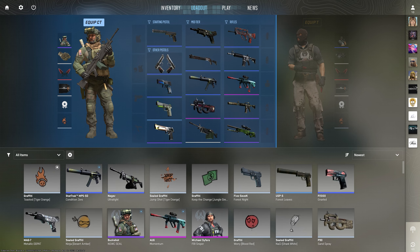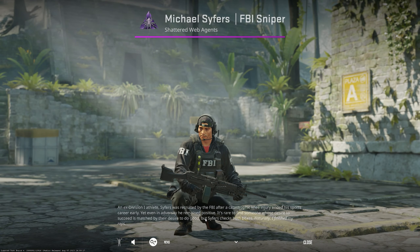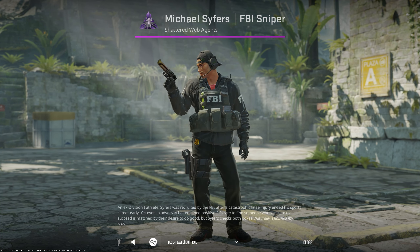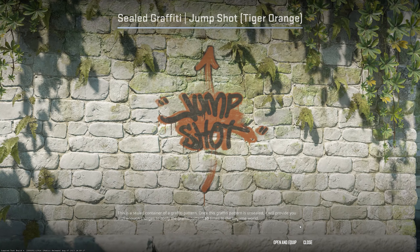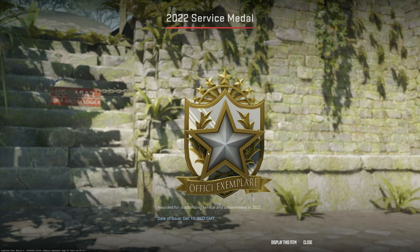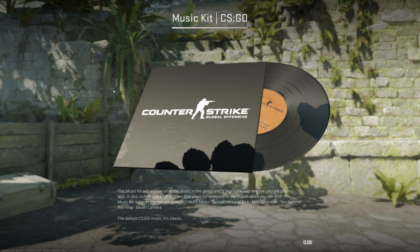Other cool things are the new ways you can inspect, like the operators for example. We can hear their voice commands, zoom in, and obviously change their guns — pretty cool. We also have a new graffiti inspect animation, which is a nice touch; you can see how it looks on different maps. You can inspect different medals for previous operations now in a much cooler way. Even the music kit has some nice details to it.